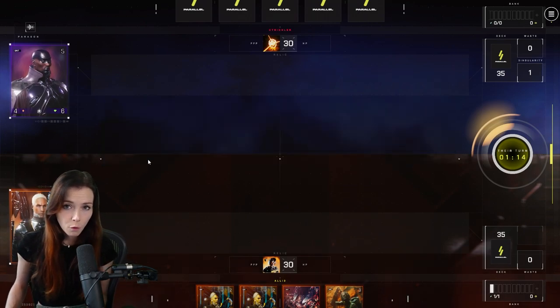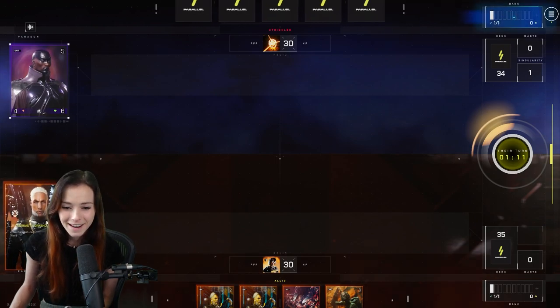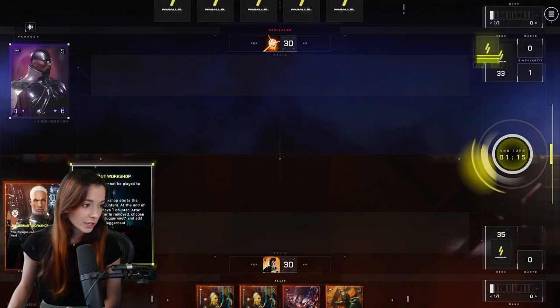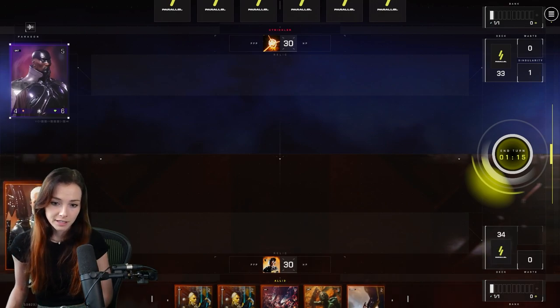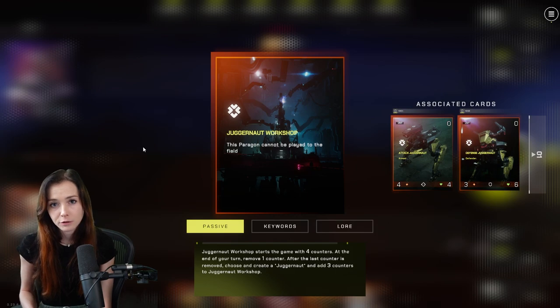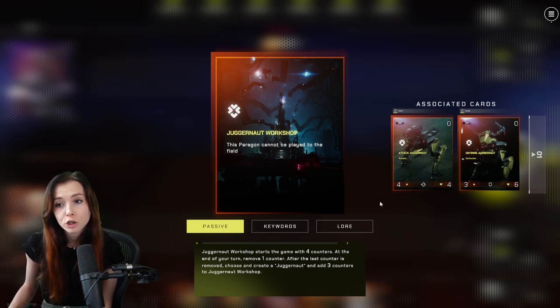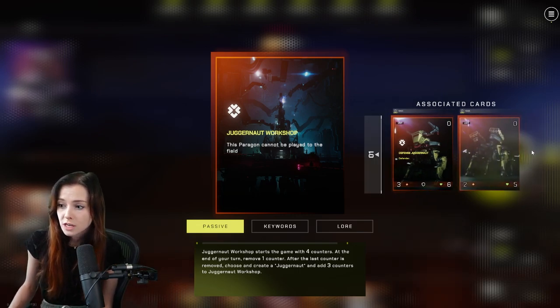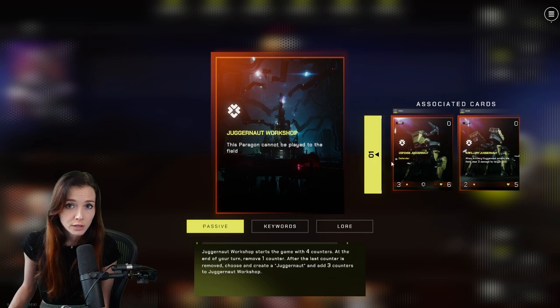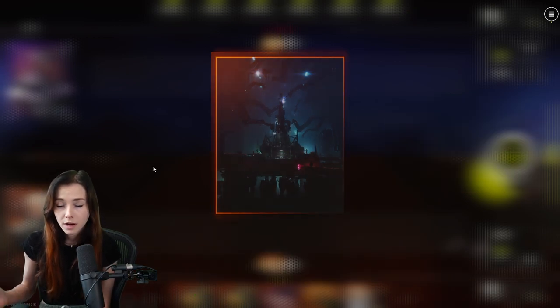The paragon for the Ogincore Rookie Deck is the Juggernaut Workshop — I know I'm kind of blocking it here. Essentially, he comes into play with four counters, and those counters dwindle down at the end of your turn. Once it gets to zero counters, you'll have the option to summon one of these three Juggernauts, and you're able to choose any one of them continually as the counters keep going down.